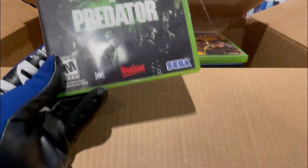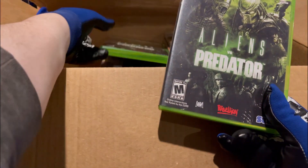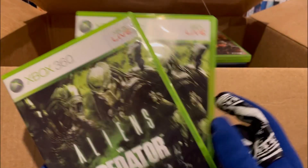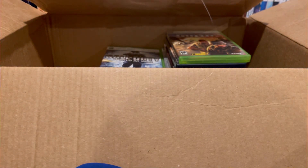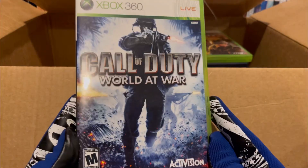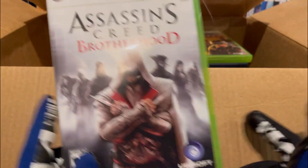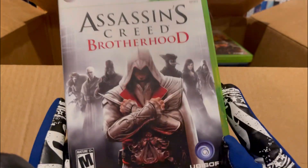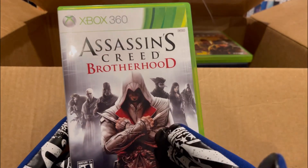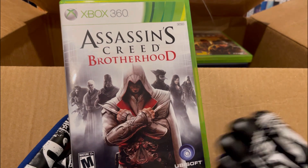We got Alien vs. Predator, and it looks like I have a second Alien vs. Predator — so I have two of these. Pretty good games, but I already own them. Another one I already own — Call of Duty: World at War, another fantastic Call of Duty. Then we have Assassin's Creed Brotherhood — another Assassin's Creed game that I already own, but fantastic. You got to love Ezio, the setting is awesome — this time it's more of a Roman setting.